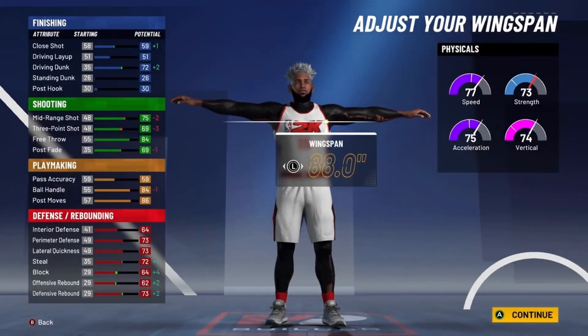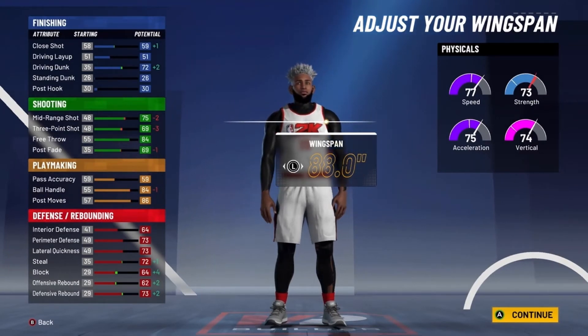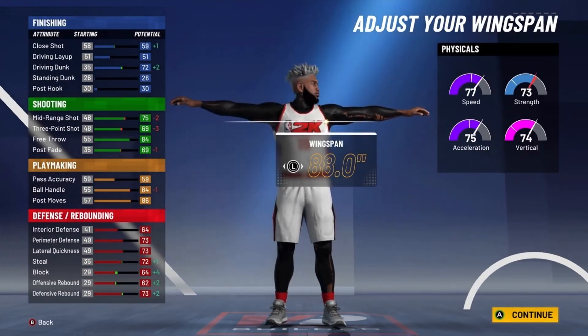You'll have a 68 Block, a 66 Offense Rebound, and a 77 Defense Rebound. Your Physicals at 99 Overall with the Gatorade Edge: you'll have an 85 Speed, an 83 Acceleration, an 82 Vertical, and an 81 Strength. Literally all your Physicals are going to be over 80. This build is dominant.